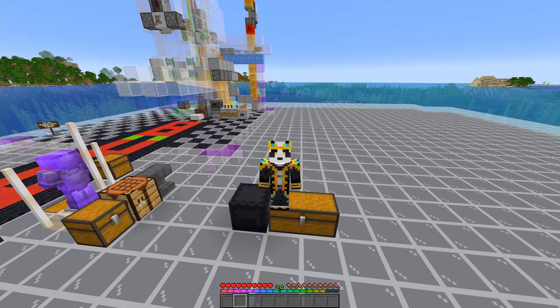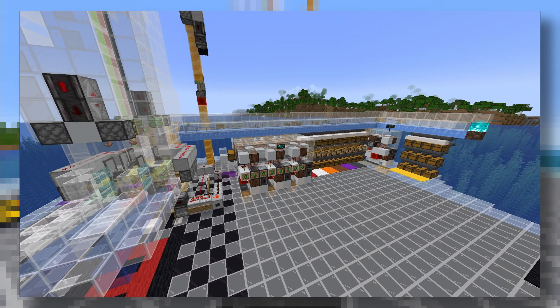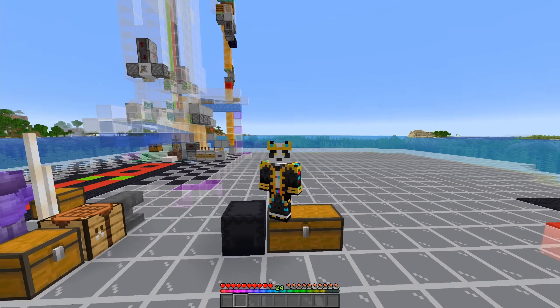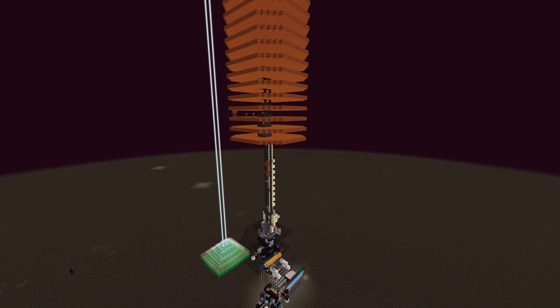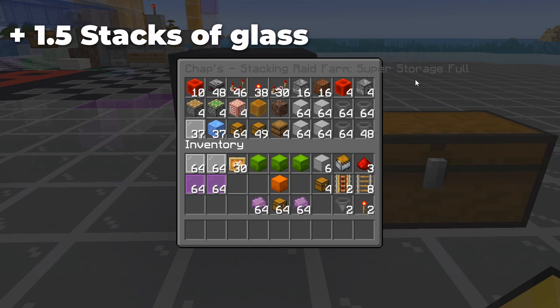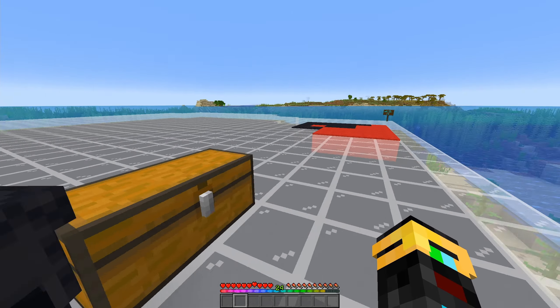Hey everybody, Chapman here. In this tutorial I'm going to show you how to build this super sorter. This one is perfect for the raid farm — the 250k raid farm — but you can take the same principles and apply them to an EOL farm or an insanely fast gold farm. This is absolutely everything you are going to need to build this super storage system, including the shulker boxes to get you started.